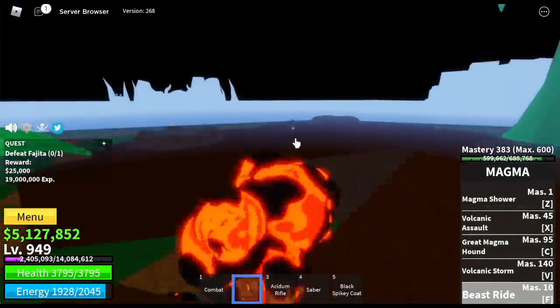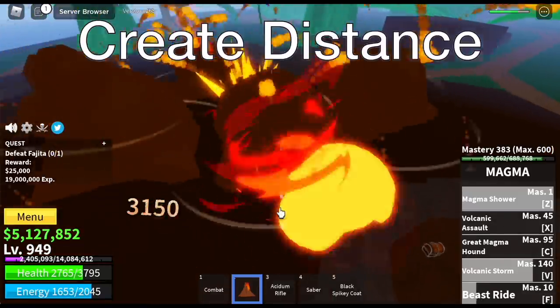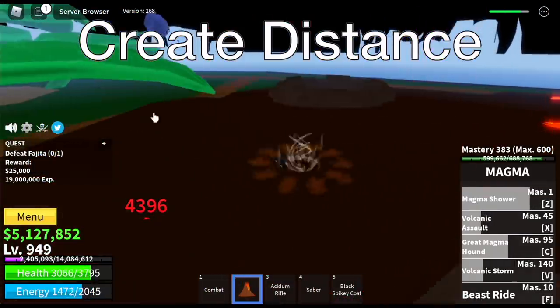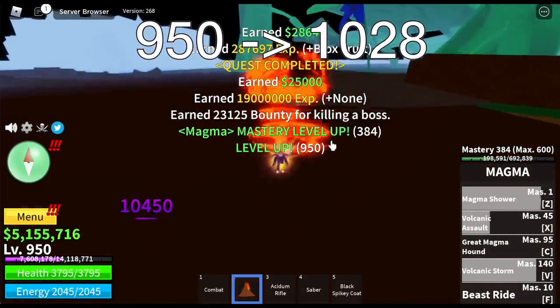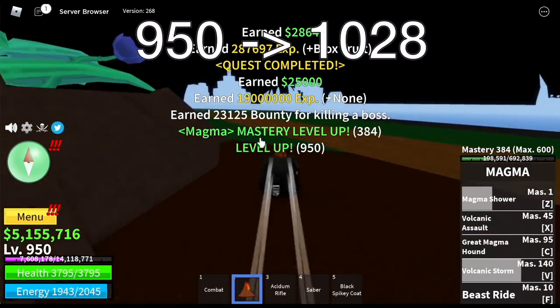You're gonna do server hop here. Use your Z and V skill to damage, and also make sure to create distance so that Fajita cannot hit you with his meteors. Your goal here is to reach level 1028.